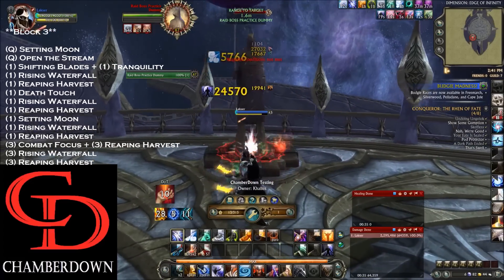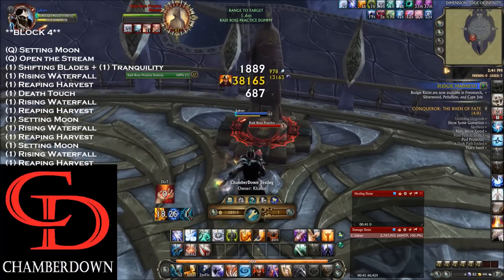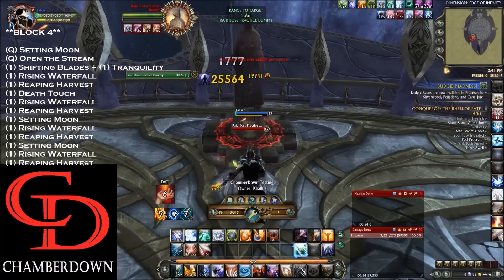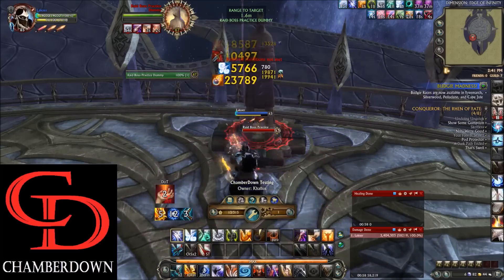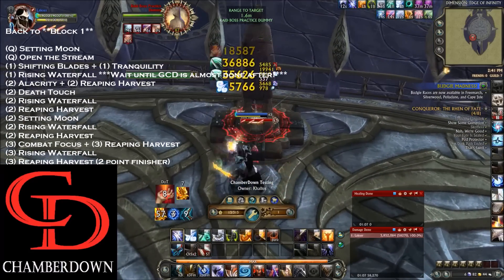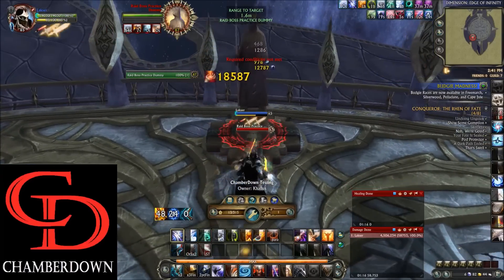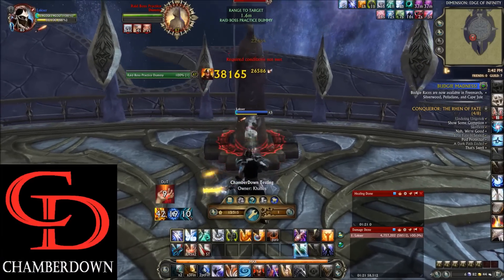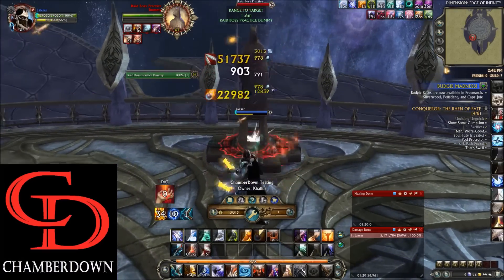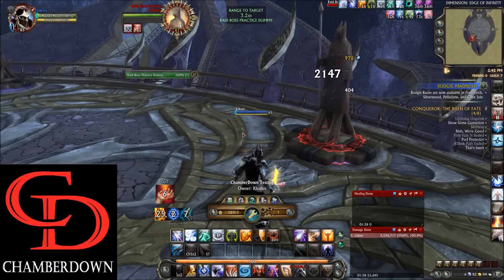At this point you're just spamming your 1 key repeatedly until you need to refresh Open the Stream again. Go back to Q twice, then Shifting Blades finisher, then back into your burst block. One more builder finisher, then back into Combat Focus, use the 2-point to fit in that last block, then Q twice again and finish. We're still pulling in the 58–60k range at about 50 seconds in — pretty good, especially since I don't have a proc trinket on this character, just a non-procing trinket. If you lose your place, use the single target macro on E to spam while waiting for cooldowns to come back up and get your rotation back on track.